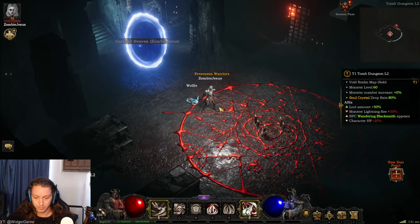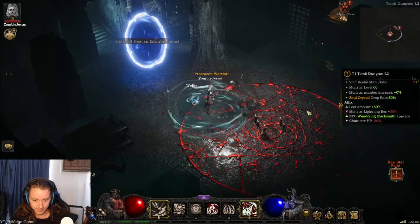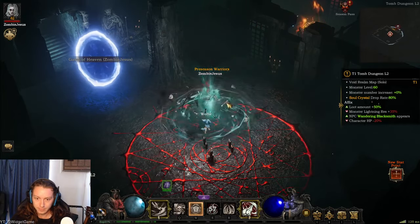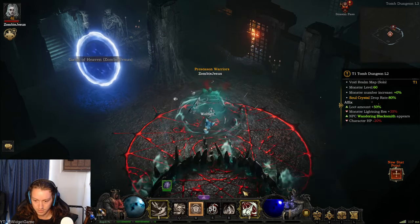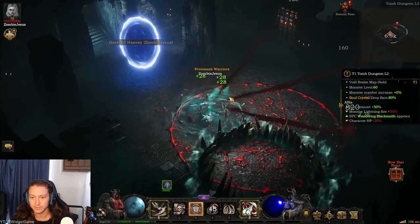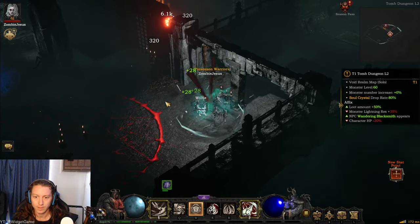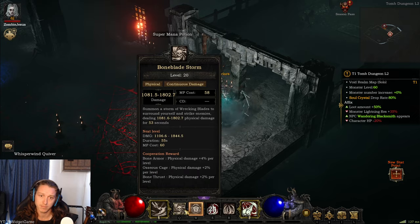So my character is a necromancer, so I mess with death and destruction. I can't see the bottom of my bar — we've got Q, W, E, V, R, right click and left click. I've got my left click — it's a nice spell that sucks the life out of people. And I have this shield bone armor, which takes away quite a bit of damage. Bone Blade Storm is my attack.